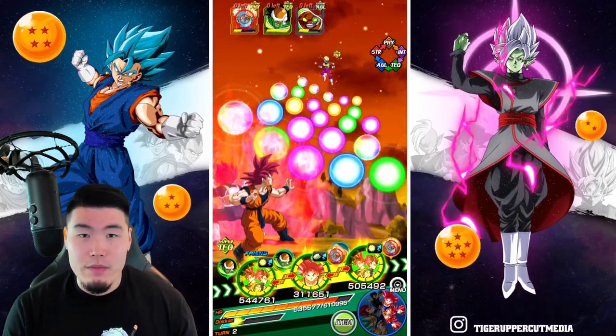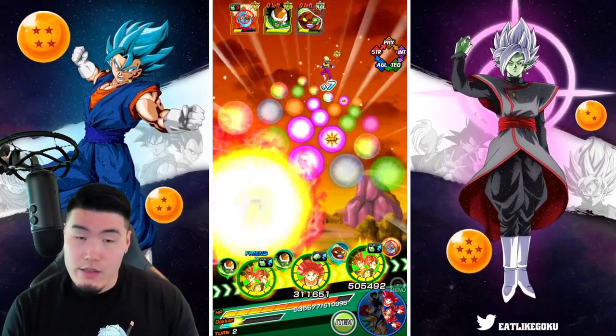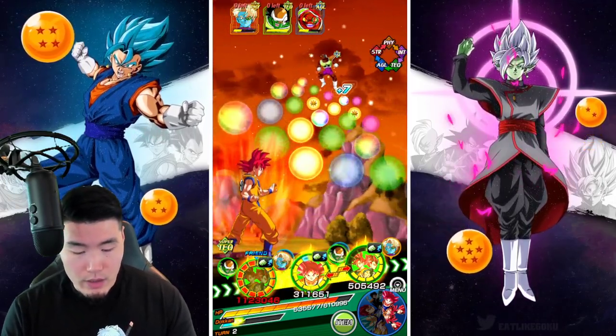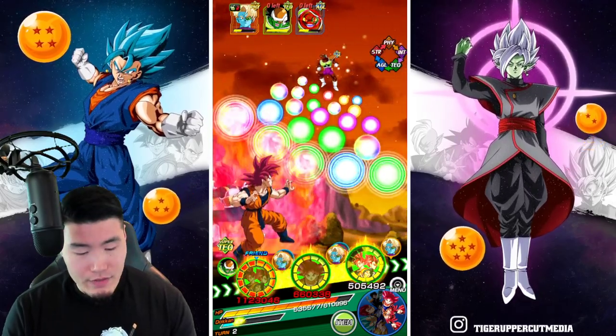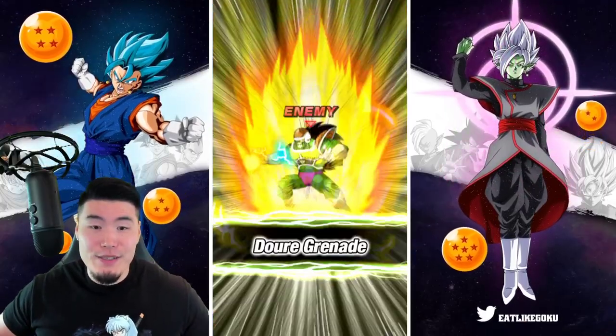We can probably kill any of them, but I'm going to kill off Thauser first, and then finish him off with Godku — although it might not be enough — and then give a 24k super to my Godboys.